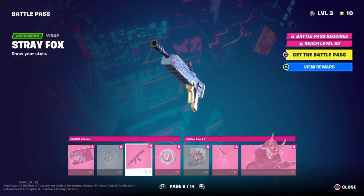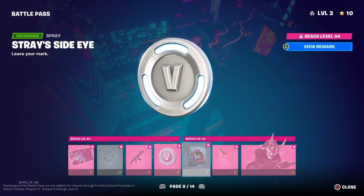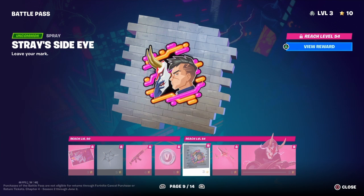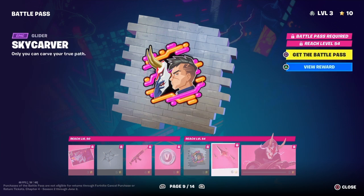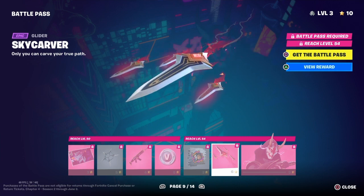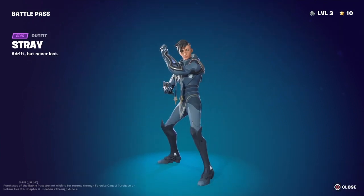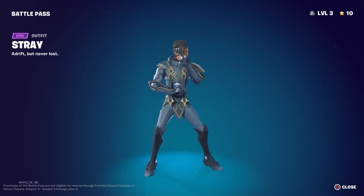Alright, we've got a wrap. We've got some V-Bucks. We've got a spray. Then we've got a glider — oh, that looks cool. Alright, next we've got another skin. Yo, that actually looks nice.